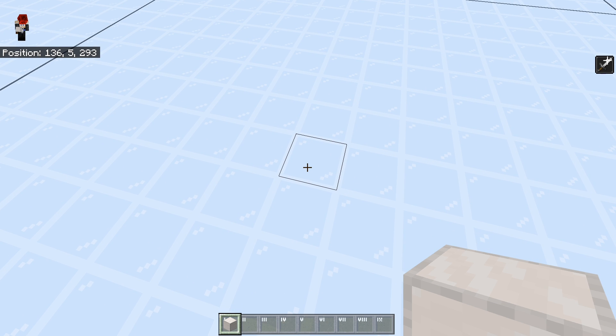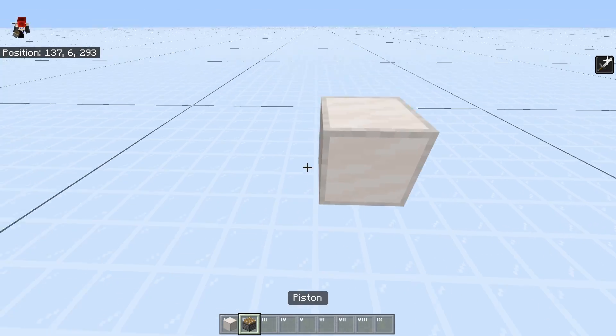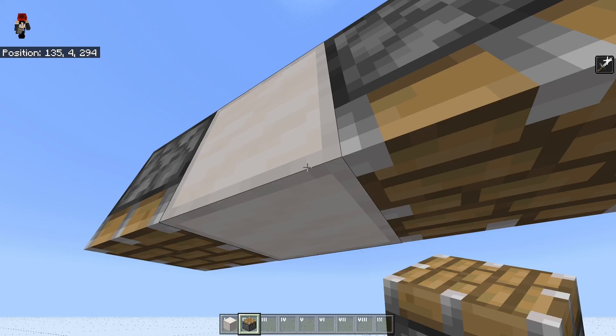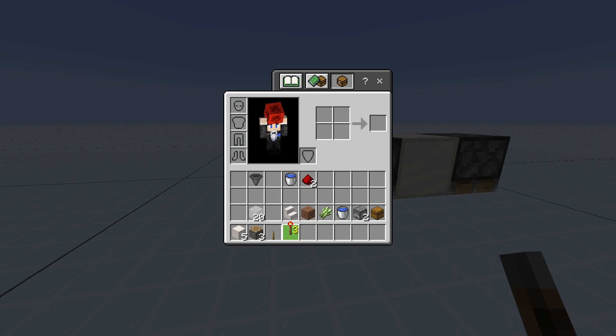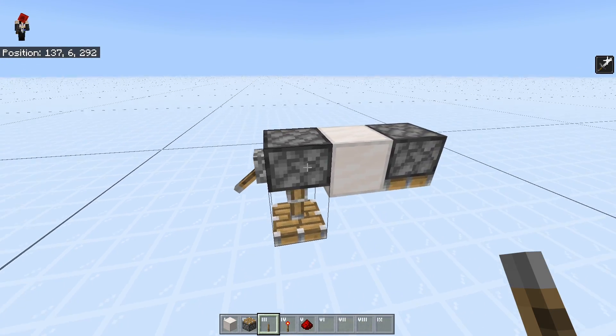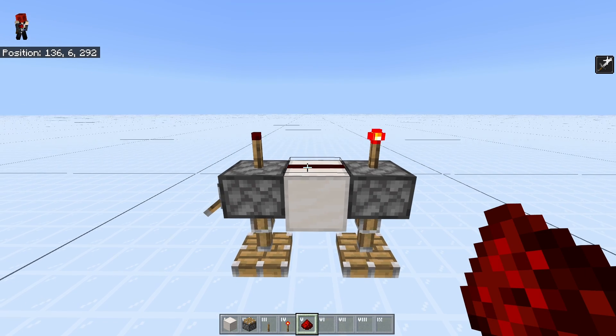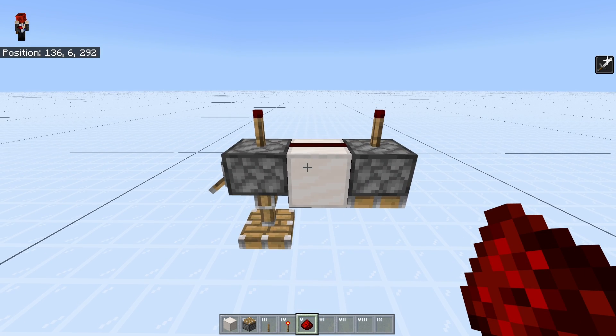You're going to want to build a 3-high block column just like this and remove the lower blocks. What you can do then is have 2 pistons facing right down. Then you get your lever, redstone torch, and redstone dust. Place one lever right here, flick it, and place 2 torches on top of the pistons. Then you have one redstone dust right here and that will be the main clock for the system.